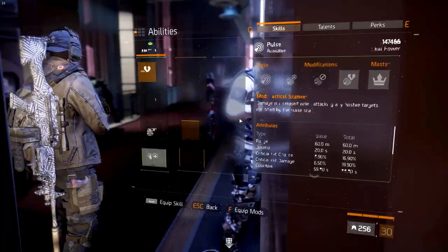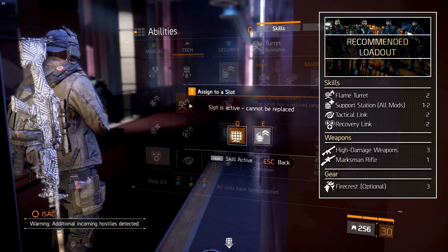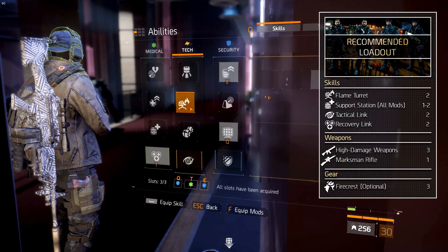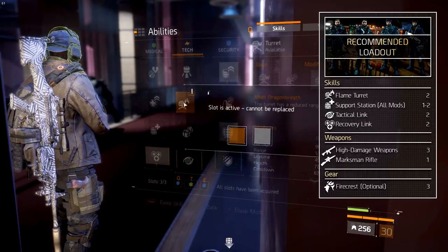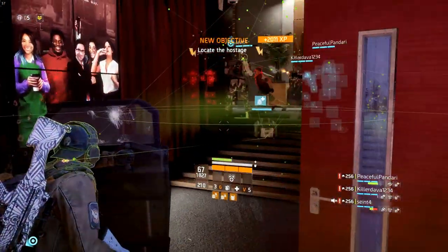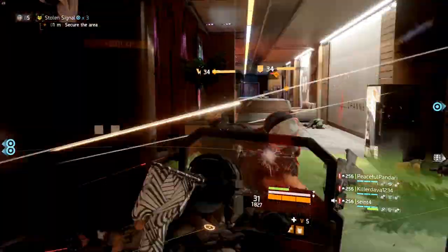The third studio is the diner set — this one is upstairs. Before entering, you'll once again want to change up your loadout. We recommend one, preferably two, flame turrets, a support station with all mods, high damage weapons, one sniper, and two or three tactical links. In the first corridor you'll come up against two waves with around fifteen rushers and two heavies. Deploy the flame turrets and use the tactical link if needed to secure the corridor.